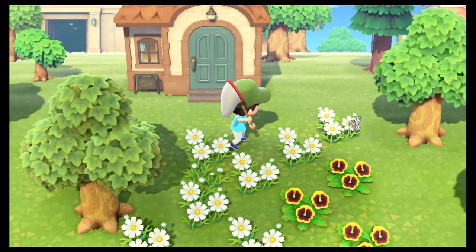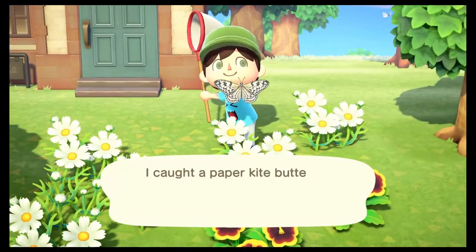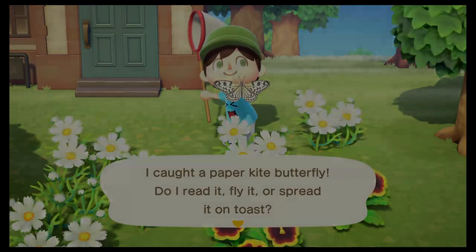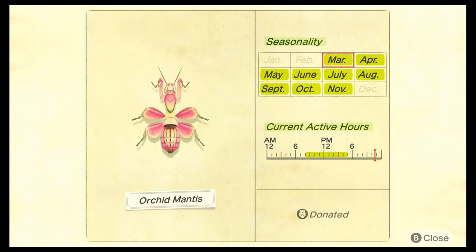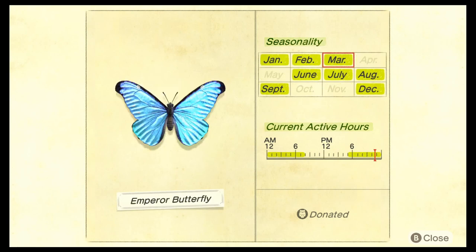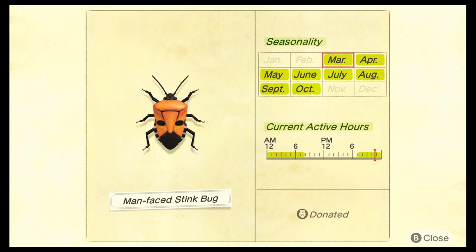New Horizons features a lot of bugs that are worth your while to catch. Here are a few examples, but I'd recommend experimenting on your own to find hidden gems worth a lot of bells. The paper kite butterfly can be found during the daytime and sells for 1,000 bells. The orchid mantis can be found in the daytime on flowers and sells for 2,400 bells. The emperor butterfly can be found primarily in the evening and nighttime and sells for 4,000 bells. The man-faced stink bug sells for 1,000 bells and can be found at nighttime on flowers. And finally, as scary as it is, the tarantula sells for a whopping 8,000 bells — just be careful out there.